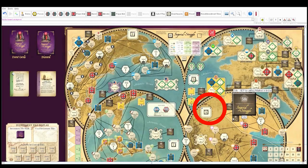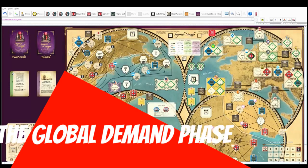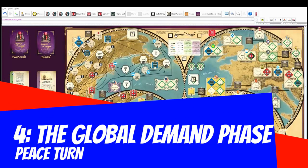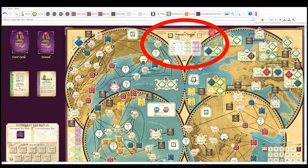Those awards are randomly assigned. Next up is global demand. This was an aspect of the game I greatly overlooked the first time through. You draw three global demand tiles, and we have sugar, tobacco, and furs — the three commodities in demand. Those are the ones we want to dominate.